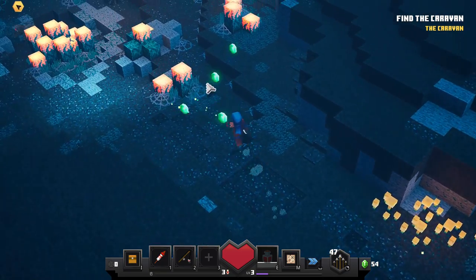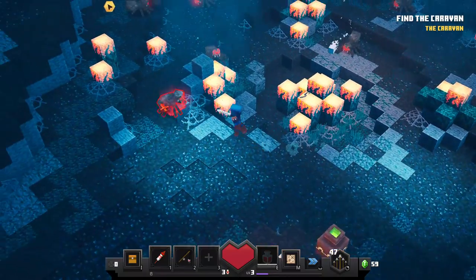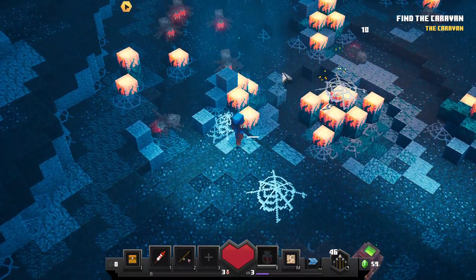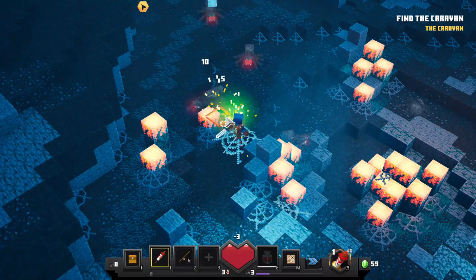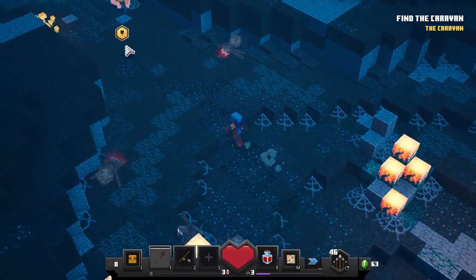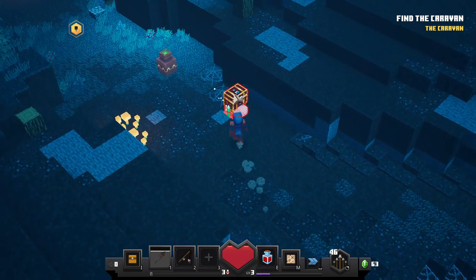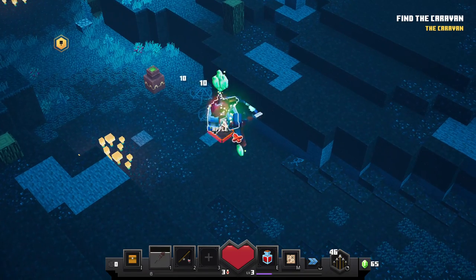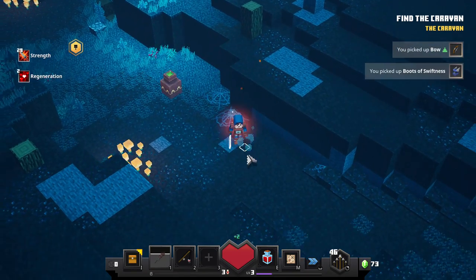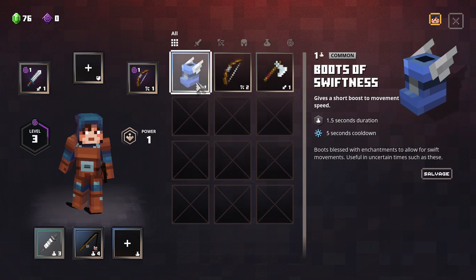Just keep moving. This place looks weird. Their eyes are still glowing. So I kind of feel bad for that. And I keep pressing E to open my inventory by mistake. This is neat.